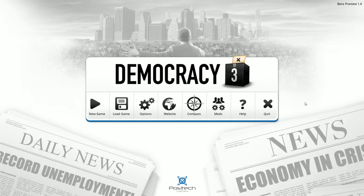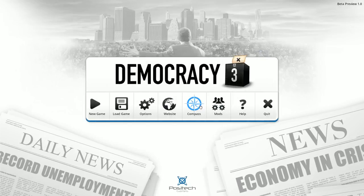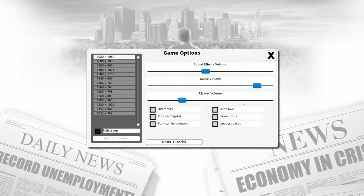Let's go through some of the options quickly, starting from right to left. Quit and Help is self-explanatory. Mods is very exciting — a lot of people have always done a good job modding Positech Games, and it's nice to see these more explicitly supported. We've got a political compass showing the last 50 election victories. In this install I only did a couple of test games as the UK, and I landed fairly socialist and fairly liberal, which is not terribly surprising.